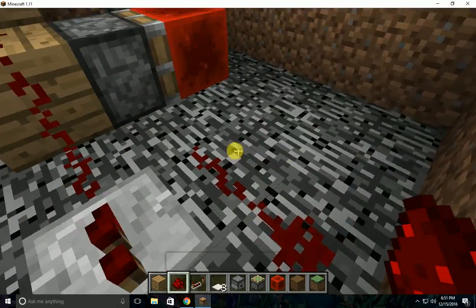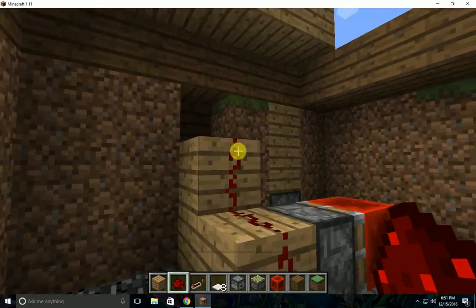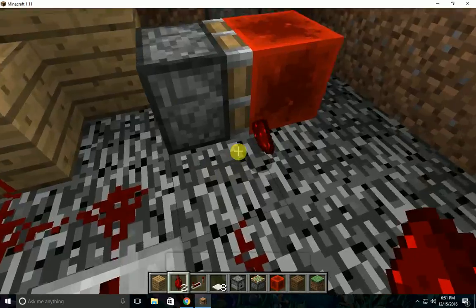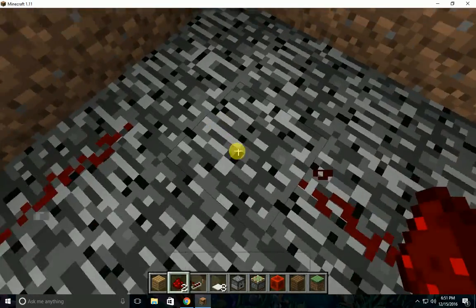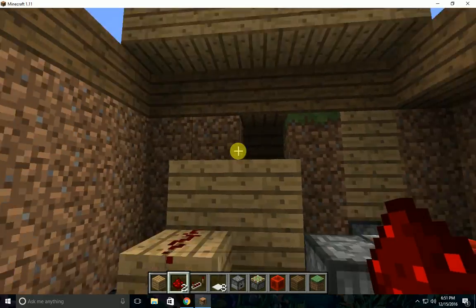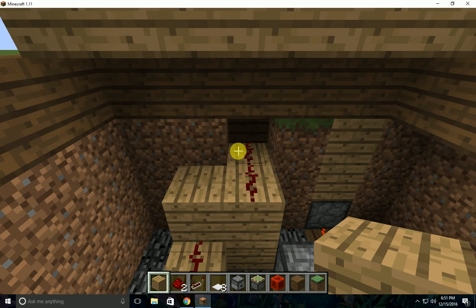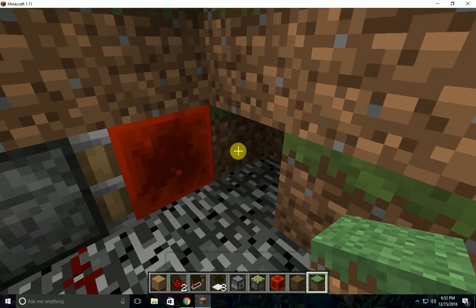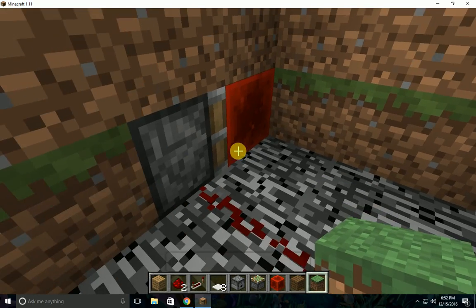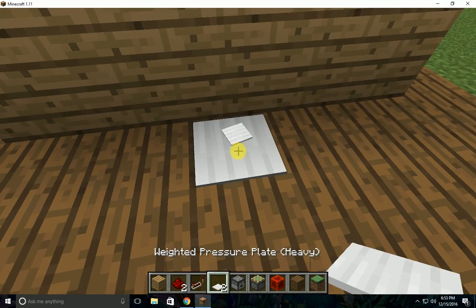This bit of redstone needs to connect — move that over, or else it'll connect the wrong way, rookie mistake. There we go, boom boom. Now that you have that connected, you need to fill it in with blocks all the way. When you're filling it in, make sure that there's a space in front of that redstone block so the piston can actually push it in.